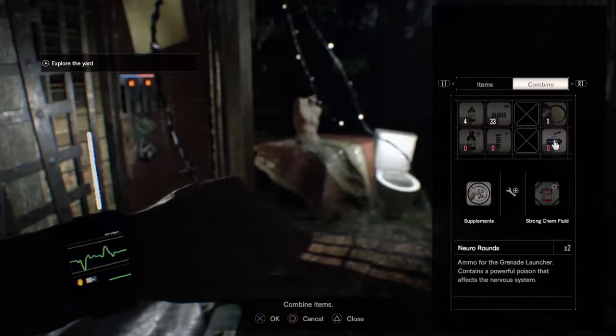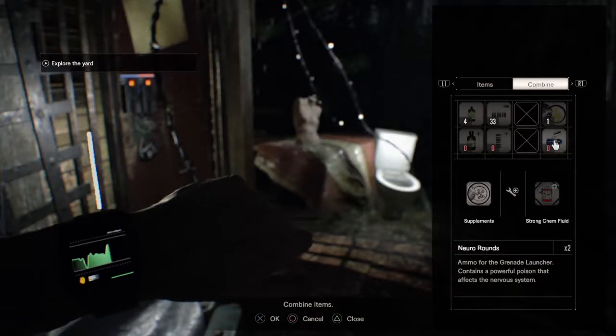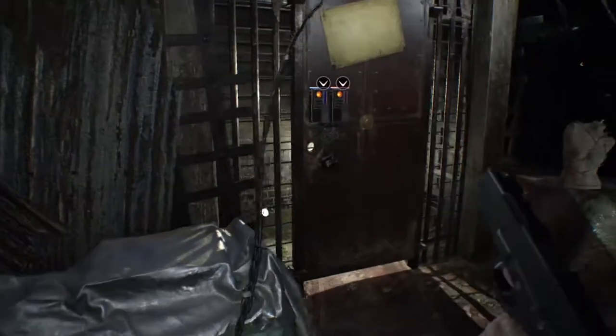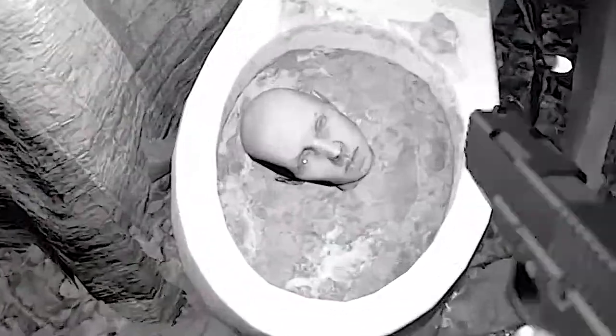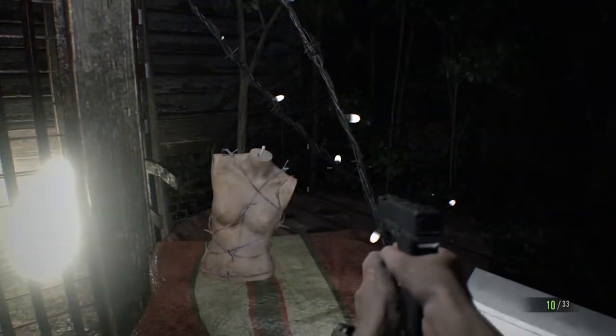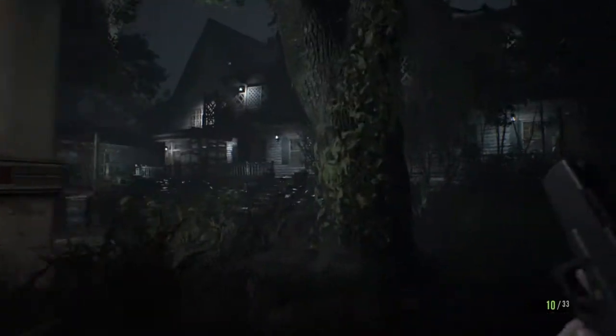Ammo for the grenade launcher? What the fuck? That contains a powerful poison that affects the nervous system. I probably need some type of card or something, but that's just creepy. That's just freaking creepy.